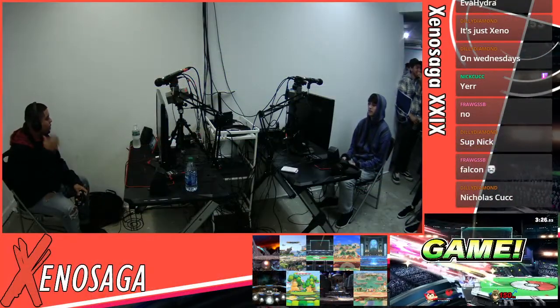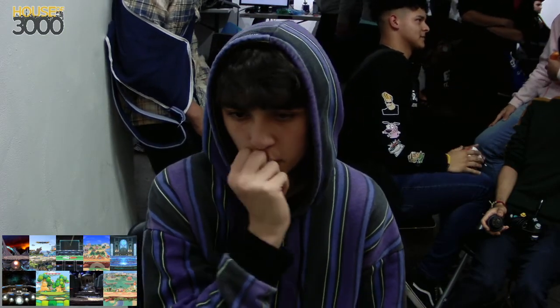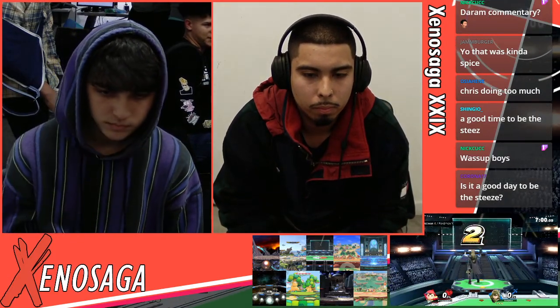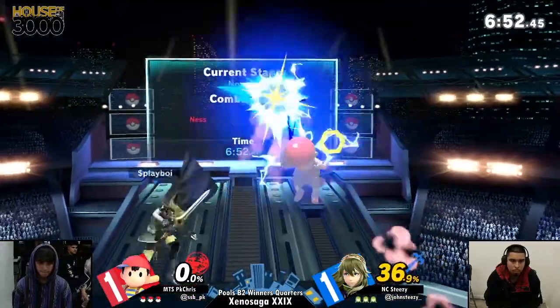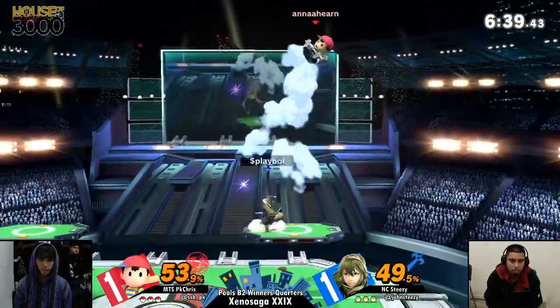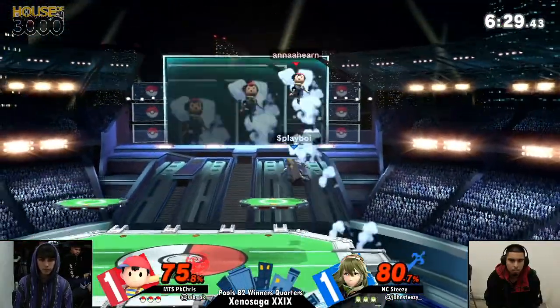Steezy going way off — okay, that's actually super huge for Steezy, because the momentum was really on PK Chris's side. He was starting to groove, getting a lot of his buttons and conversions going, and Steezy had taken the stock first every time — so Steezy was mentally playing catch-up. But now that he's gotten a stock at such a high percent, this might be a momentum shift back to Steezy's side. He's somewhat of a momentum-based player — he likes to feel a flow in his game plan that Lucina can really provide. Right there, Chris was ready for the up-B out of shield, punishing with those double up-airs, racking up 30, 60, 49 percent. That's the adaptation — against Ness, up-B out of shield is always going to be a 50-50.